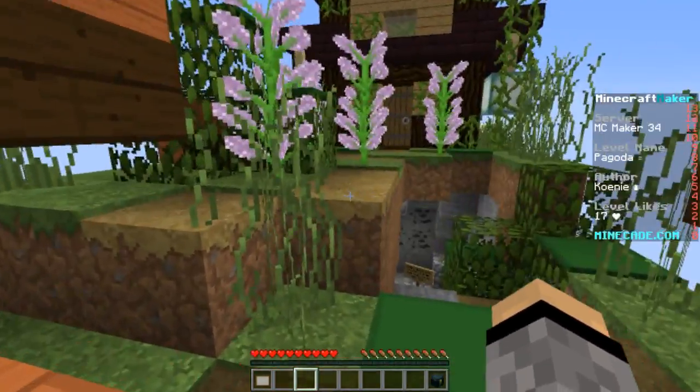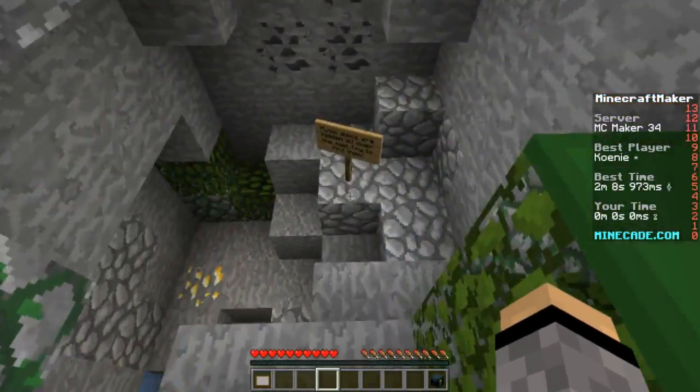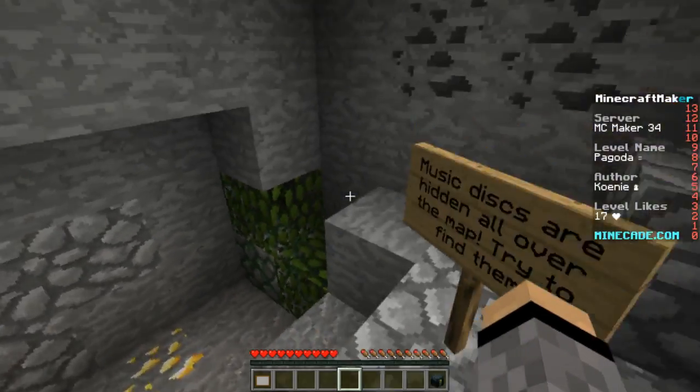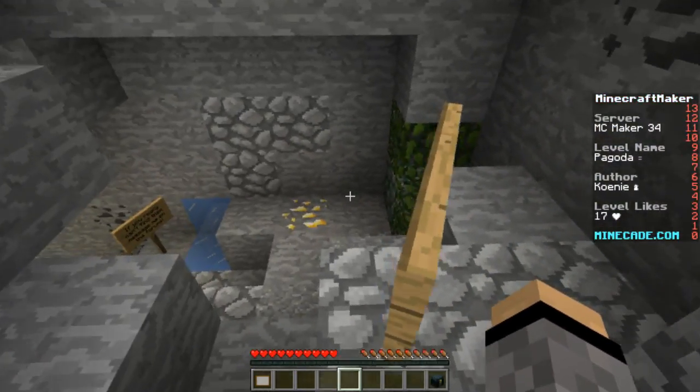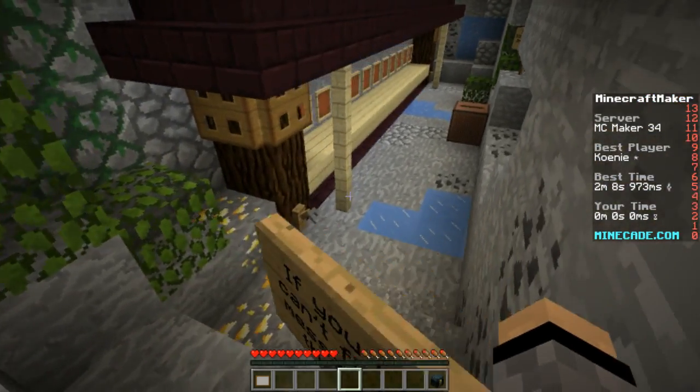So there's fishing, which is on the upper left, and there's music CTM down below. What's this? Music discs are hidden all over the map. Try to find — is this like a multi-map? This is gonna take a while. If you really can find them, message me on the forums.